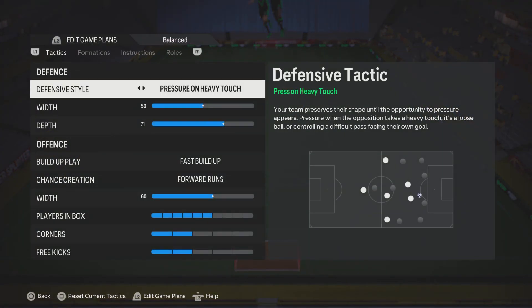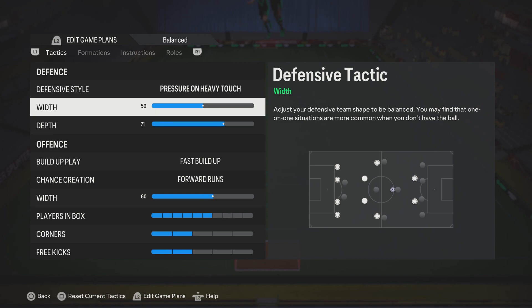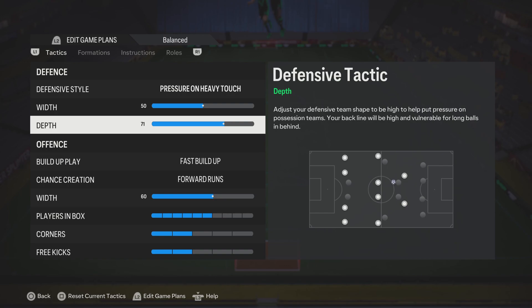Anyways, custom tactics - so these are Viper's custom tactics. The only difference is this one right here: pressure on every touch. He uses press after possession loss. A lot of people are using the 71 depth. The width on the 4-4-2, which is the formation I like to play, is 50, and depth 71 because it's just broken.